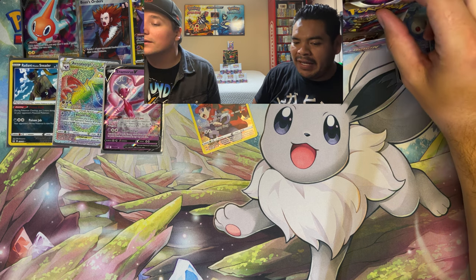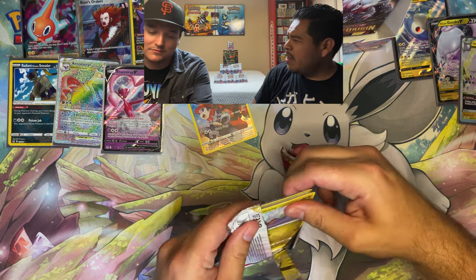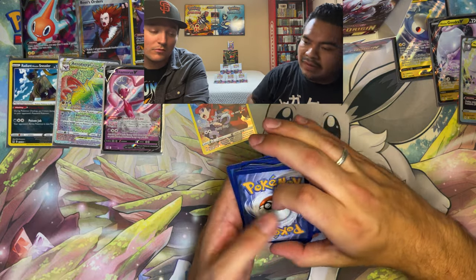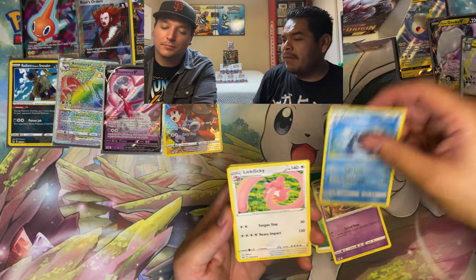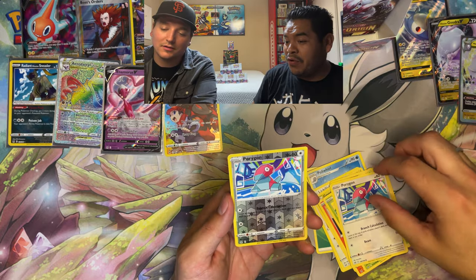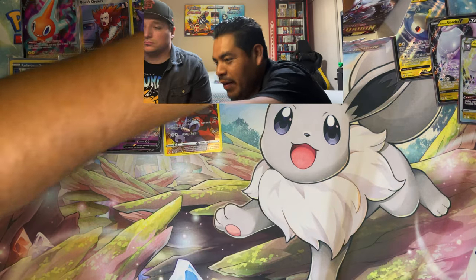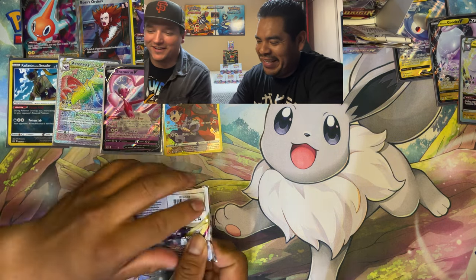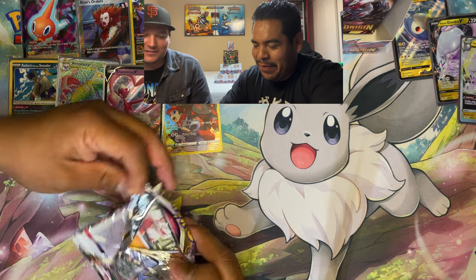Counting hits so far: about eight or nine total. Seems like an average box. What we really need is an alt art — that's what we're going for and we haven't gotten one yet. Looking for that big pull. Pulling Porygon — still a pretty cool art. Going to the other side of the box.